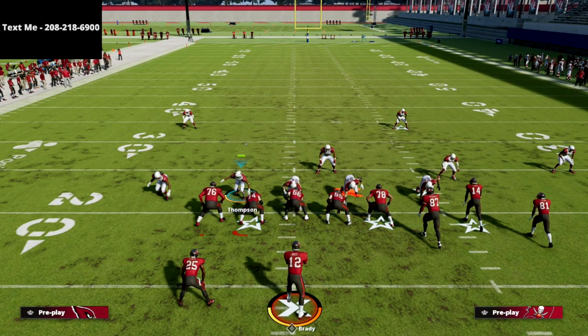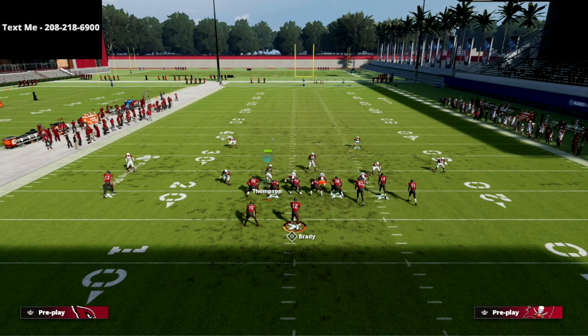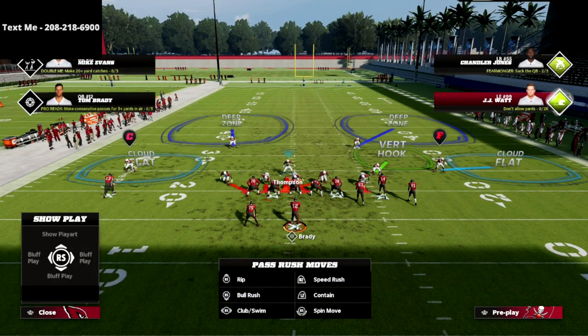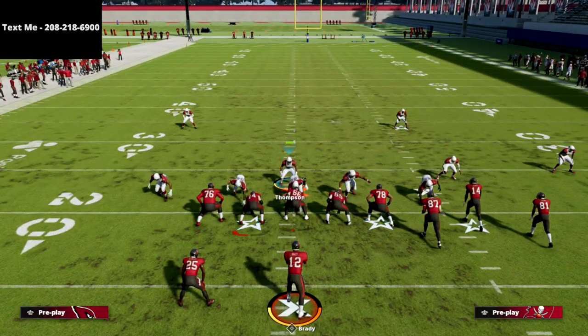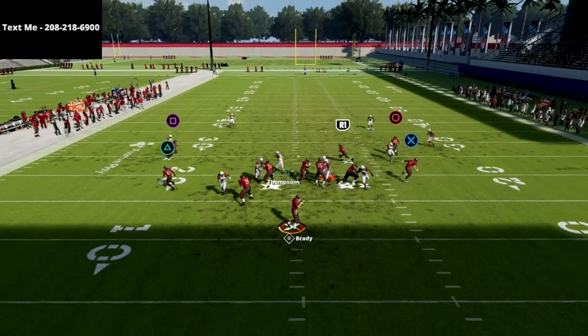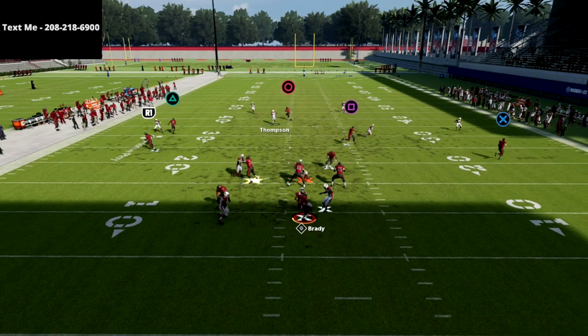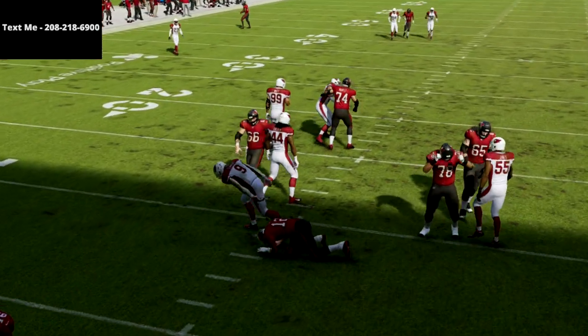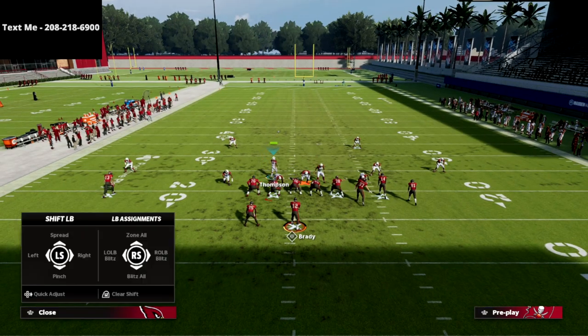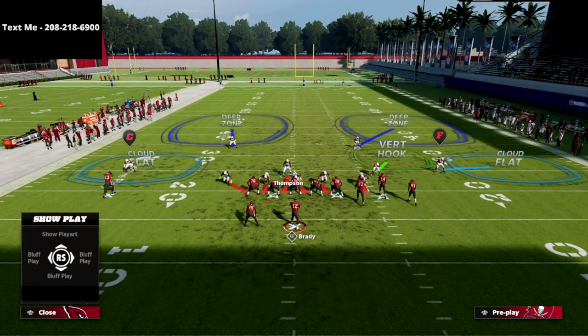We want to do it from Tampa Two ideally. Here's how we're going to do this: at the play call menu, we are going to flip our play, and what you're going to see is it's going to bring Isaiah Simmons down into the nose tackle position. Then all we're going to do is globally blitz our linebackers, click onto this guy, and put him right here. By standing right in this little area, you're going to see that Isaiah Simmons is going to come right through the A-gap for instant pressure.